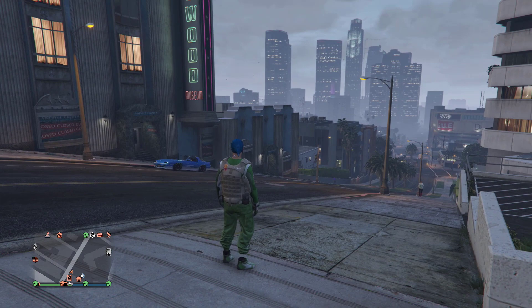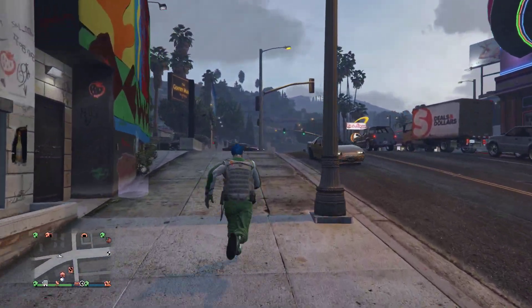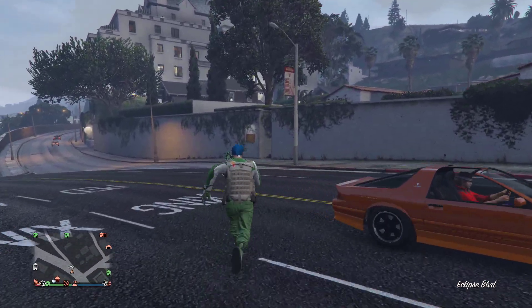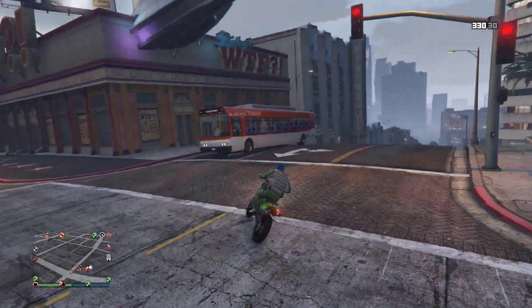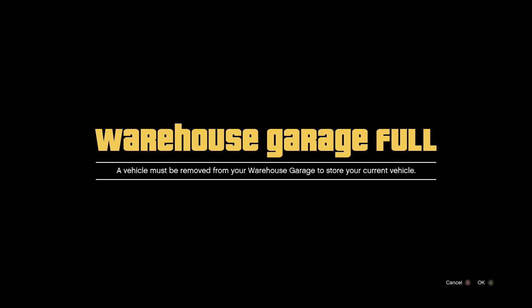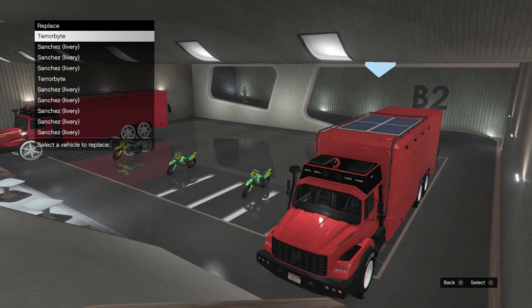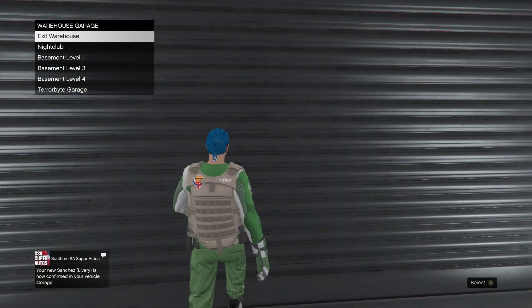Once the motorbike has spawned, hop on and drive it back into the same garage where we put the Terrorbyte. Drive into B2 — the garage is full — press okay. Now hover over the Terrorbyte and replace the motorbike. Easy. That's the Terrorbyte I got today — boom.